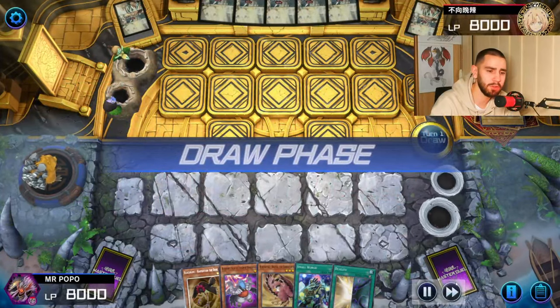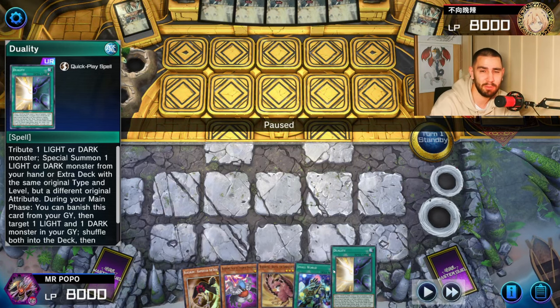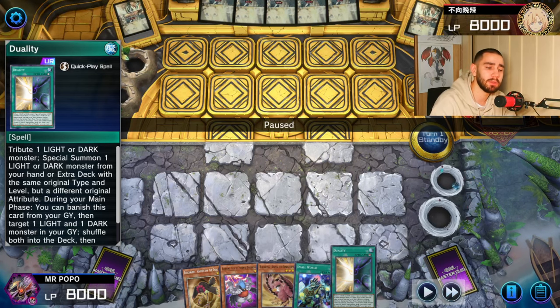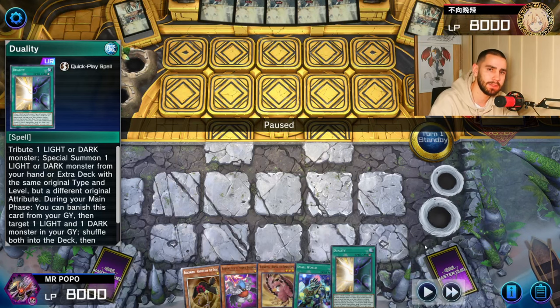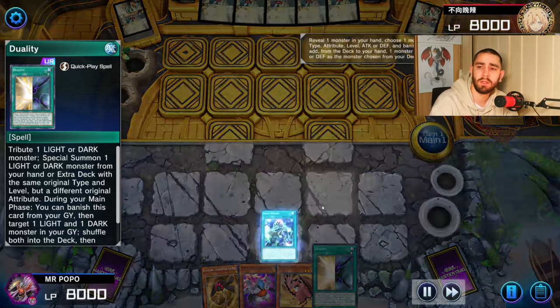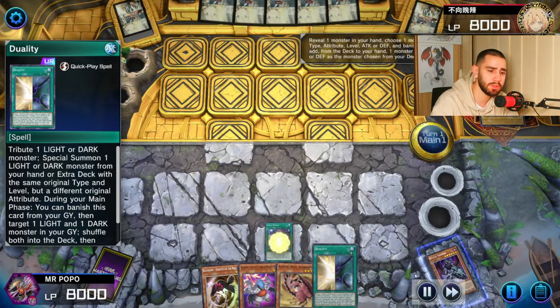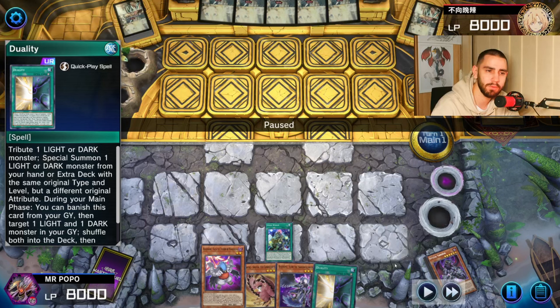Let's check out the deck. So this is what I said - you need to hard draw the Duality going second. Right now this hand for example would suck, that's what I'm saying. It's not the most competitive deck sometimes - you can actually break boards with only engine but you'd rather see hand traps. However, if you want to see the one-card Simoon way how to do this with Duality, check out the previous video.